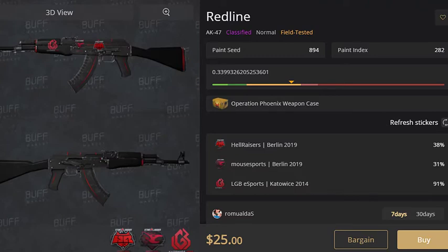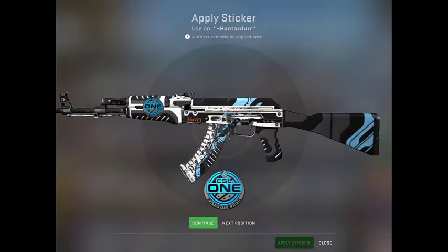Here's an example of an AK Redline with an 800 euro sticker in best position. Sadly, it is a scratched one, which is why the seller got desperate enough to sell it for 25 dollars, even though it has just scratched stickers. You heard me saying it again — the best position everyone is talking about.